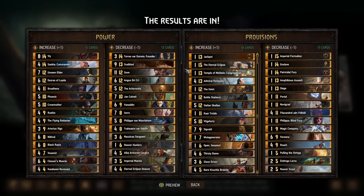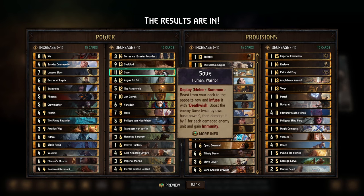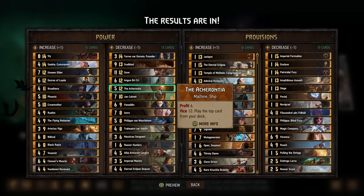Moving on to the power decreases — again, not necessarily in order of votes received, but in provision cost order. Torres, along with Smallblood, Ensov, Angus, and the Acherantia, are all probably cards we expected to see. No big surprises there — they're all big cards in powerful decks, and in some cases cards you'd include in just about any deck for their faction, so it's probably a good sign that they need to be weakened.